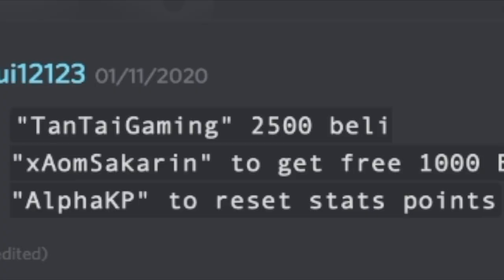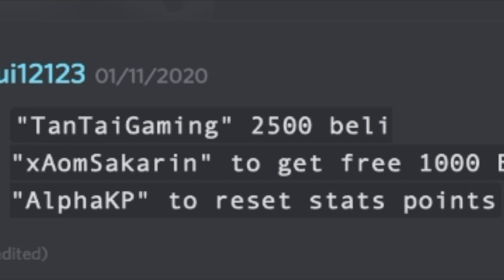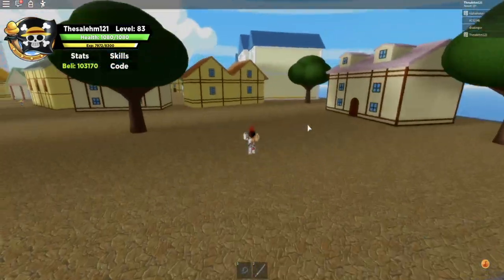These are the two working codes right now. The first one gives you 2500 belly — redeem it while you can. The second code gives you 1000 belly. Redeem these two codes and you'll have 3500 belly.